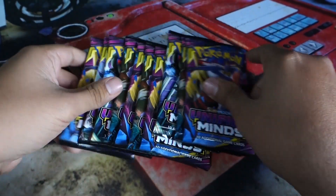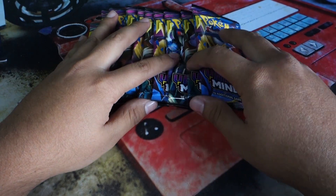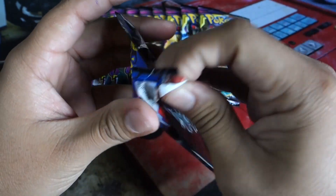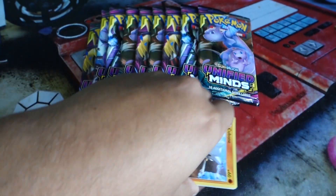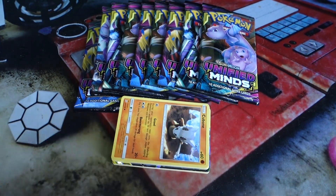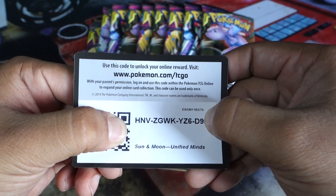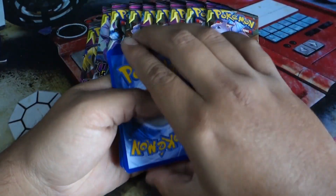We got 10 Unified Minds booster packs here. I haven't opened Unified Minds that often so I figured let's open some more, since Unbroken Bonds is getting a bit dull. Let's start off with a Garchomp guarantee — I would love to pull a Garchomp guarantee. Let me see here. I'm going to show every digit except the last one on the code card and get rid of the scanner so you guys have a better shot at getting it.